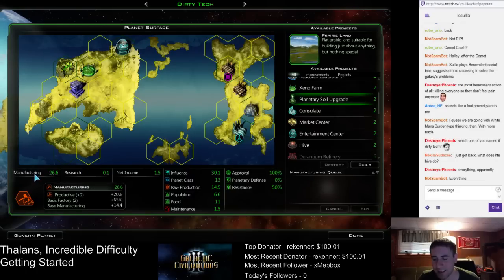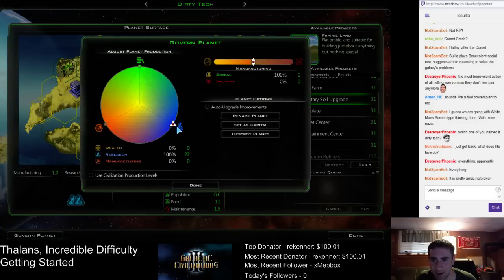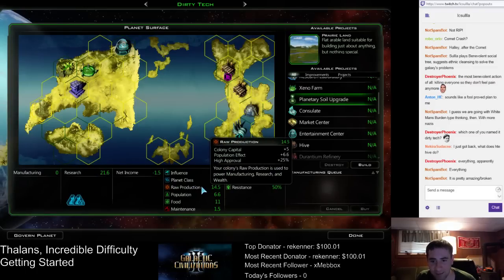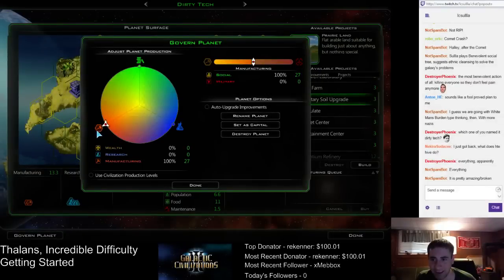If you put it towards manufacturing, the base manufacturing is 14.4 — that's the raw production. If we swap it over to research: 14.4 base research. So that's what the raw production is. The hive increases the raw production, which means it improves your colony's ability to do everything — manufacturing, research, gold. That's why that building is so incredibly good.